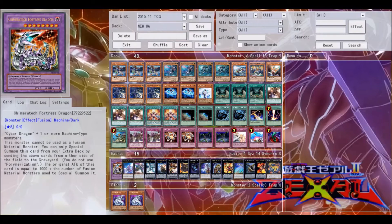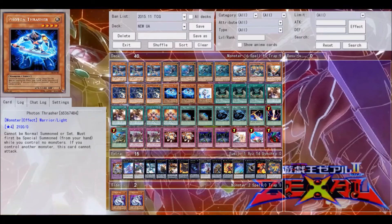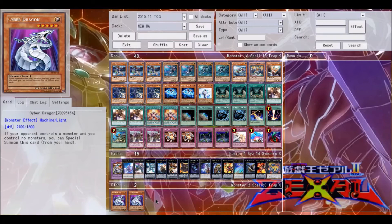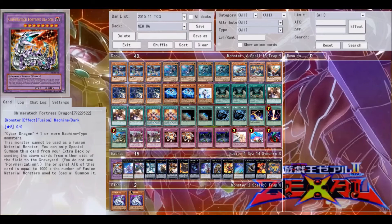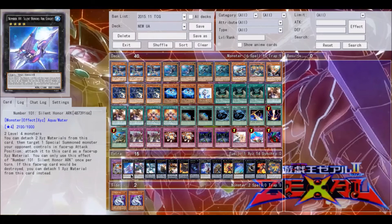For the Extra Deck, I'm playing one Chimeratech Fortress Dragon for Cosmos and Tellars — Tellars do utilize some Machine-type monsters so Fortress Dragon is definitely useful. I play two Cyber Dragon in the Extra Deck. Even if your opponent doesn't play a Machine-heavy deck, you can still use Cyber Dragon because: one, it has the same attack as Thrasher; two, it opens you up to Rank 5 plays; and three, even if you don't need to go into Chimeratech, you can still use it as tribute fodder. So Cyber Dragon is a very useful card for the deck.